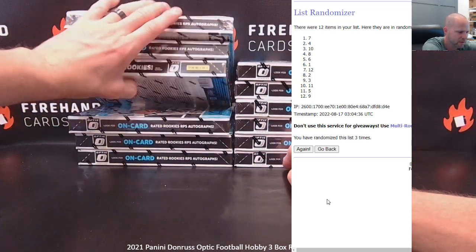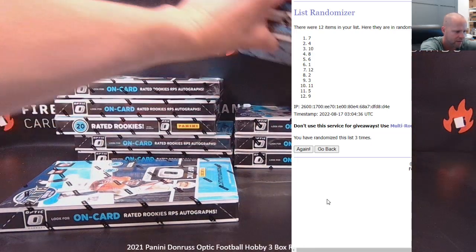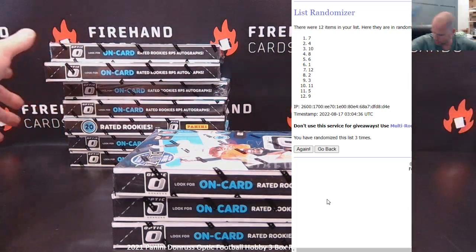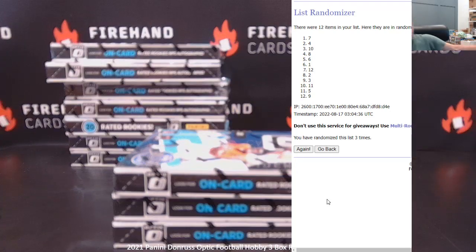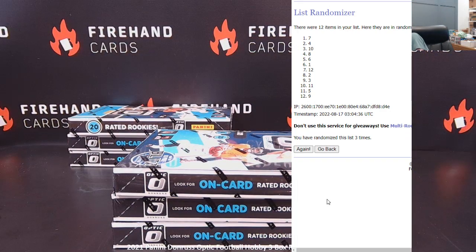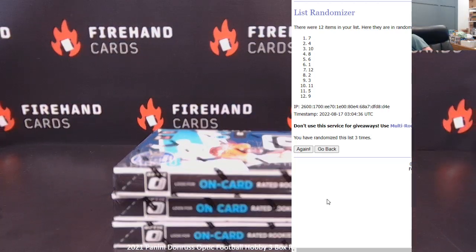Let me get rid of these. Let's get number four out — seven, eight, nine, and ten. There are our three boxes right there in the front. The rest of them I'm just going to throw back in the case. Try and leave that one facing in the other direction. If you get spun around, you get spun around, whatever.